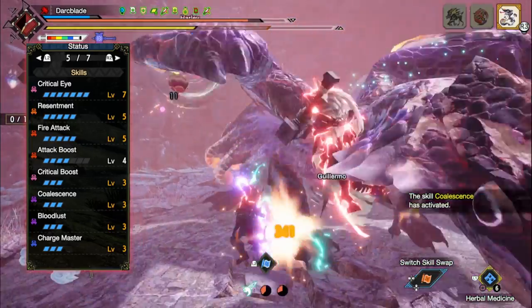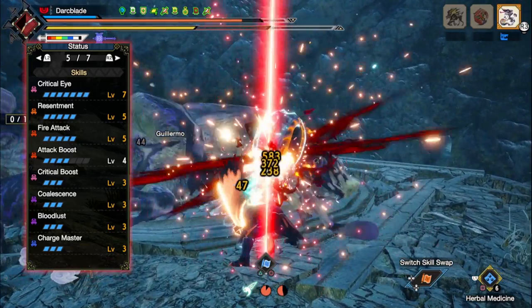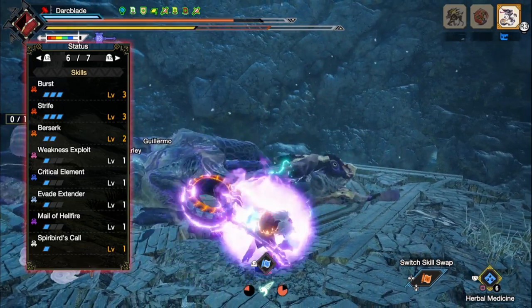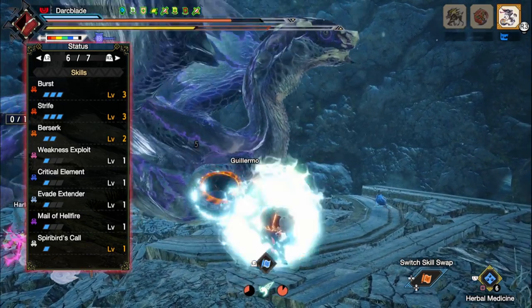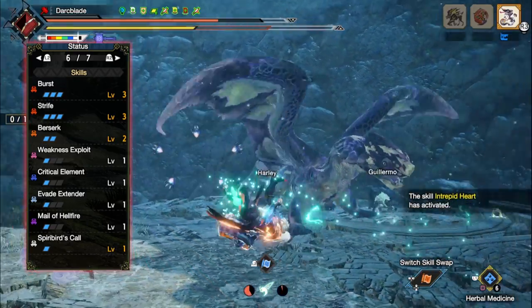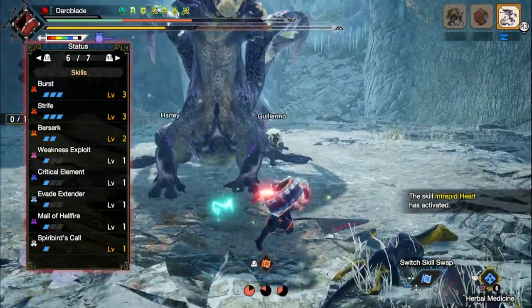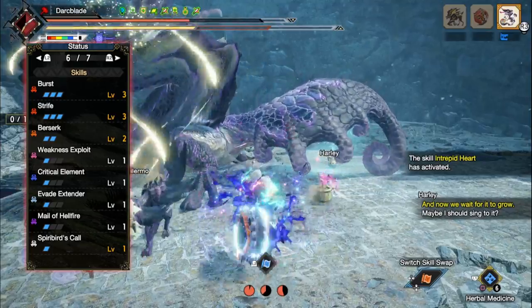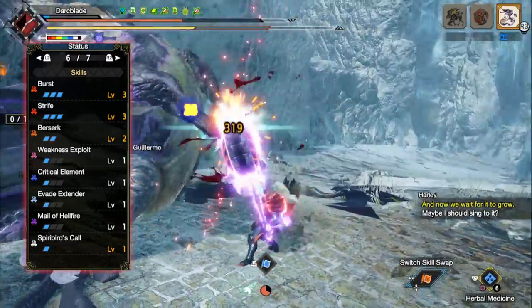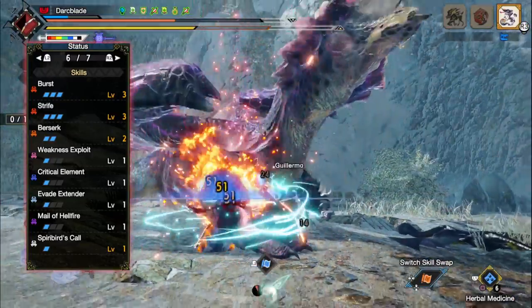Next up is Chargemaster at level 3, which is a skill that when charged attacks hit a monster the elemental and status build-up of that attack is increased. This applies to the Hammer's Courage charged attacks as well. You'll then have Burst at level 3, a skill that when we continuously land hits on a monster it will gradually build up our raw attack and elemental attack, allowing us to deal more damage. You'll then have Strife, one of the essential skills for this build, which increases our elemental attack and affinity in proportion to the length of red health on our health gauge. On top of that, when we're at 60% or over we'll also gain infinite stamina — though that's a bonus side effect for the Hammer.